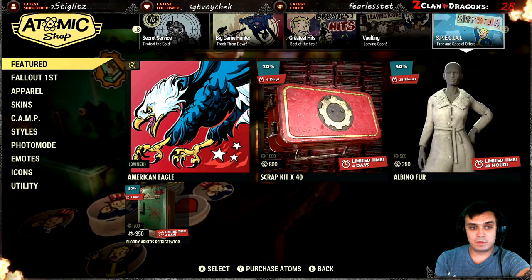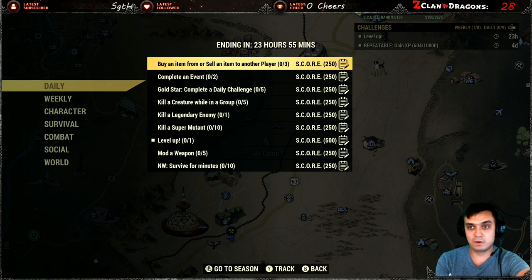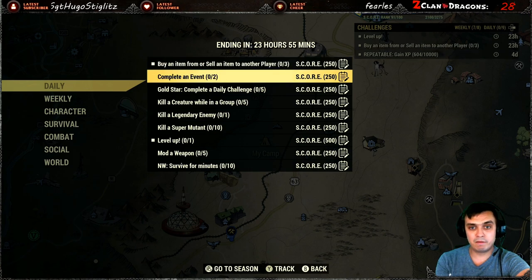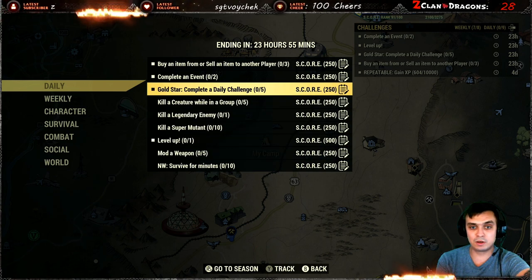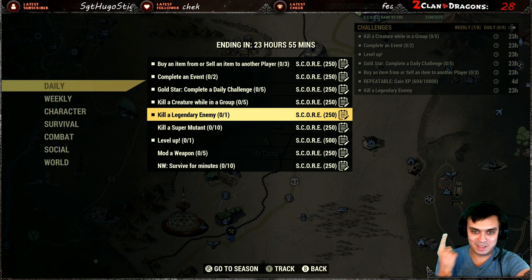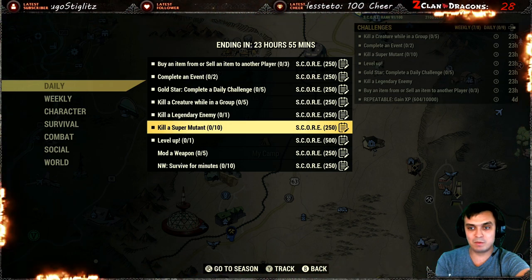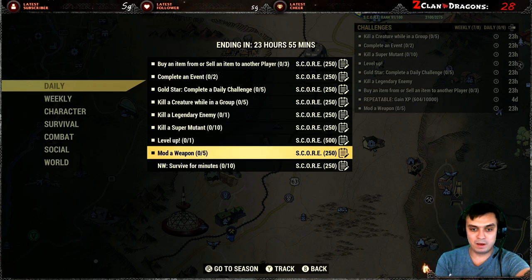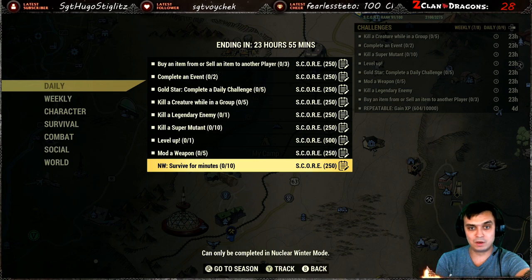Alright, that was it for the atomic shop. Let's navigate to the daily challenges. Today we've got: buy or sell an item from another player, complete an event two times, gold stars — basically do any five of these and you trigger this one automatically, kill a creature while in a group, kill a legendary enemy one time, kill super mutants ten times, modify a weapon five times, and survive for ten minutes in Nuclear Winter.